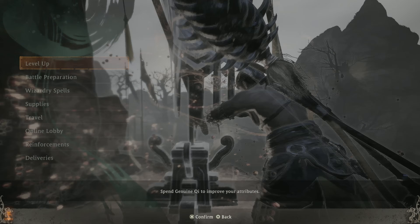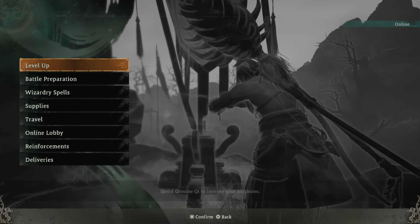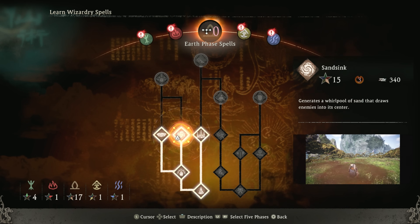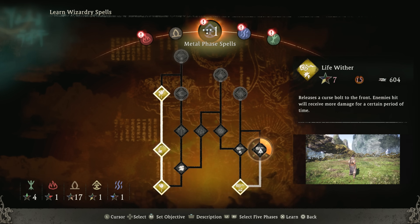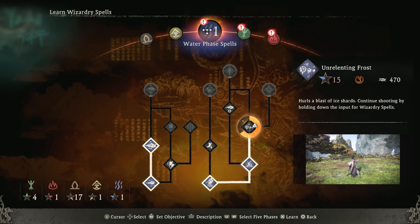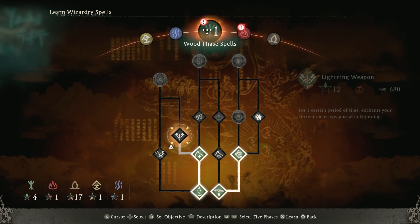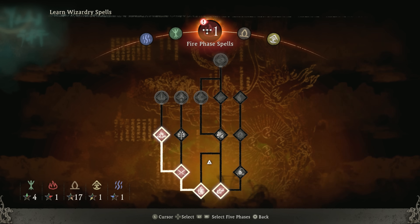Before we get started, let's go ahead and spend our virtue on the bubble up — it's going to unlock us some more Wizardry-type stuff. Hopping over to Earth, we're going to go for Sand Sink, which is good for AoE-type situations. Over here we're going to pick up Life Weather, a really nice Metal skill. And then Unrelenting Frost, which is really just to get us to Ominous Chill, which we'll want later. And over in the Wood phase, we'll go ahead and pick up Barbed Conductor.